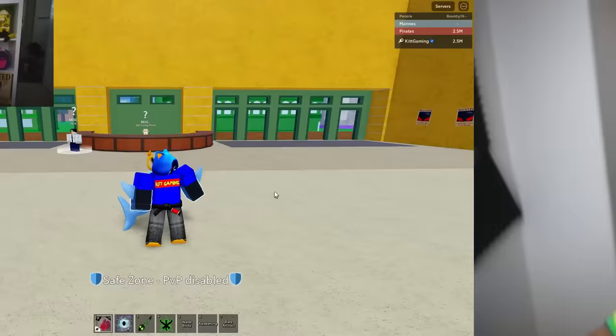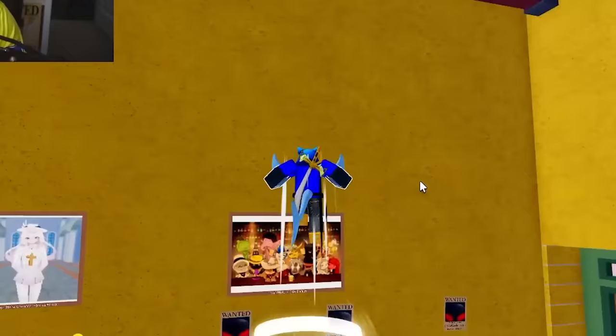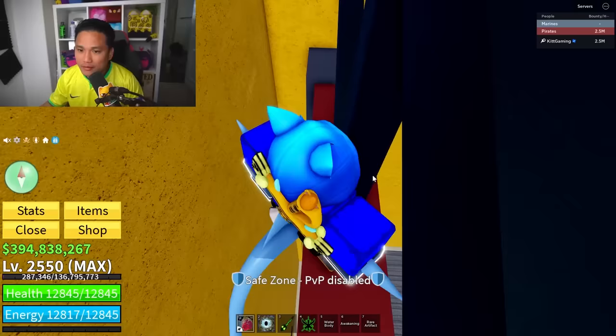Hidden spot number 27: there is something hidden here in the cafe and most of you guys don't know it exists. If you go up here and zoom in right here, you're gonna see the word 'It exists.' Did you guys even know about this?